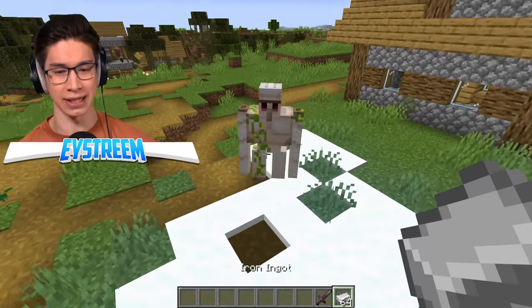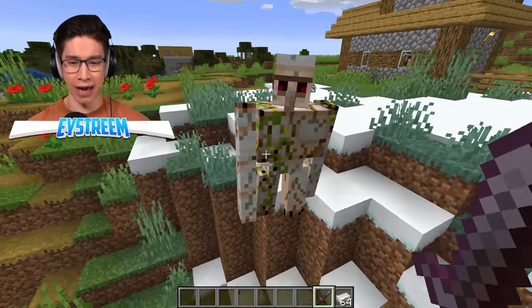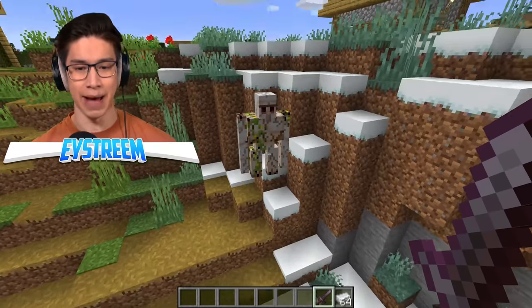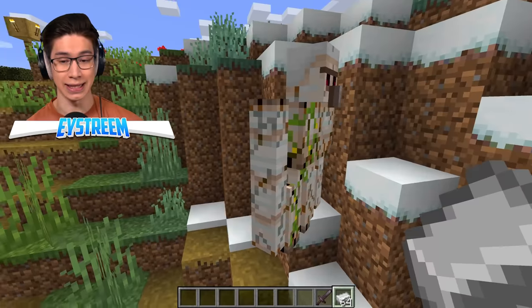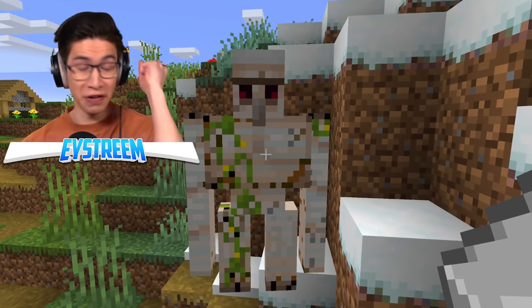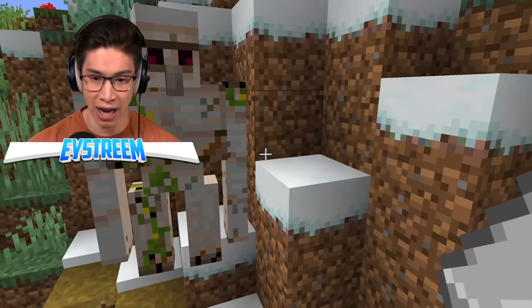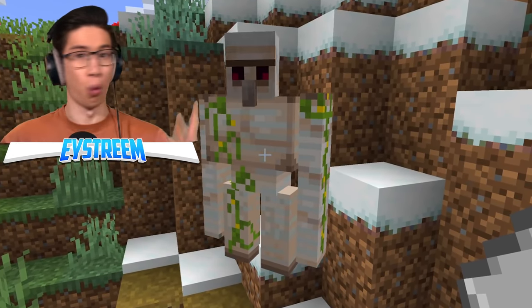All you're going to need is some iron. He's taken a decent amount of damage — you can see the wreckage on our iron golem. Let's go ahead and feed him some iron ingots. I just fed him one iron ingot and that basically half-repaired him already. Two iron ingots and he is full health once again. That is insane.